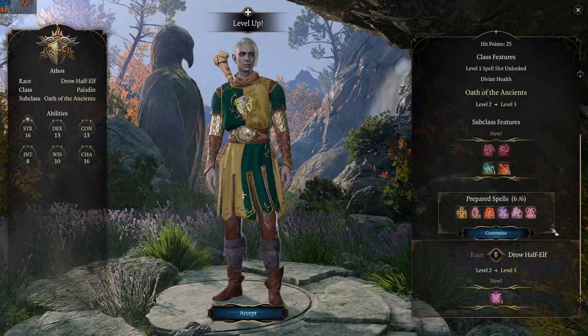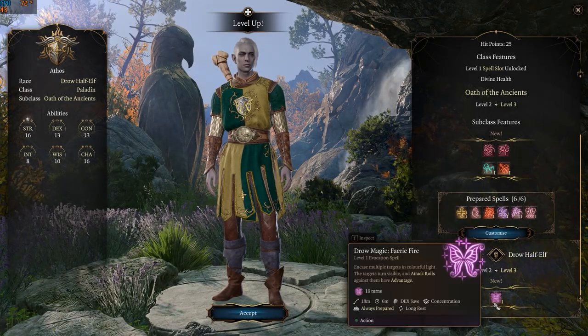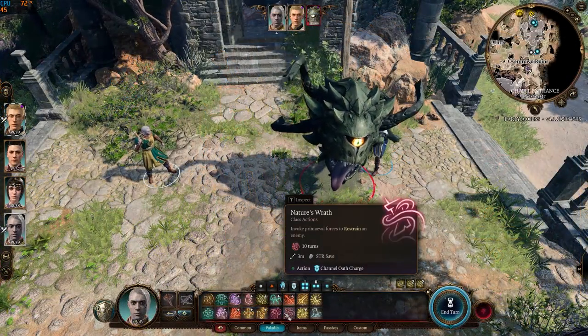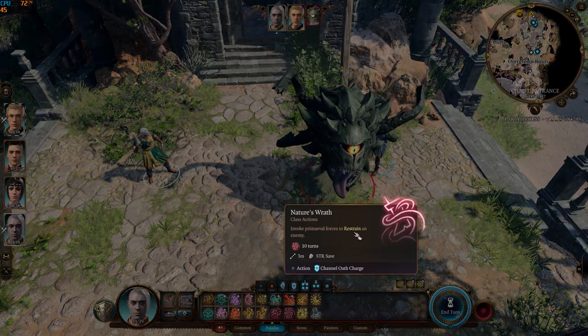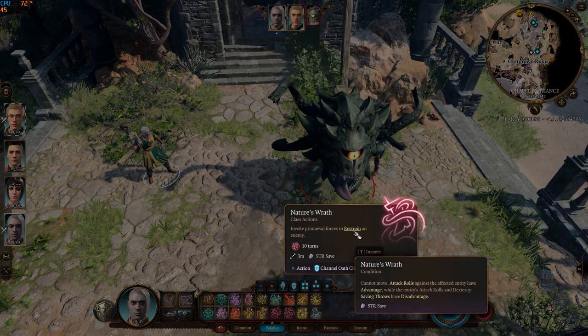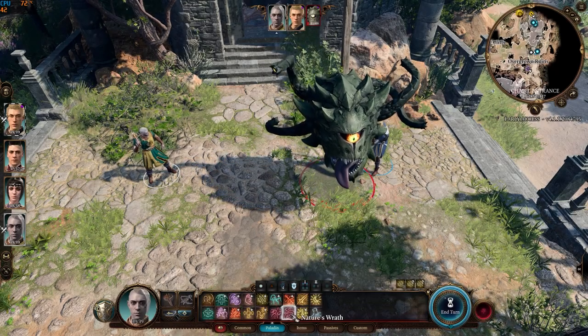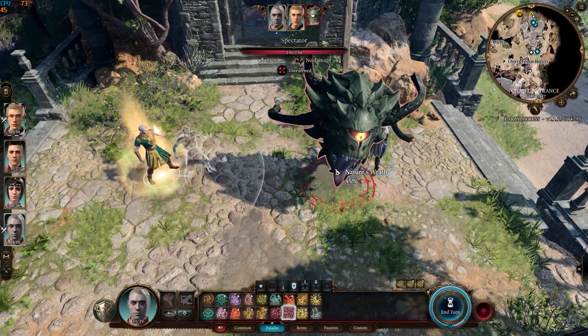He can now prepare six spells and cast three. Nature's Wrath will restrain enemies, meaning they can't move and attack rolls against them have advantage. This lasts for 10 turns or until they make a successful saving throw.